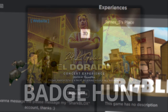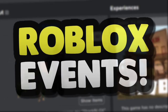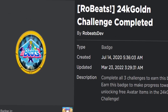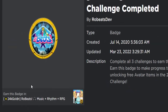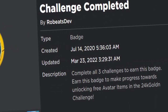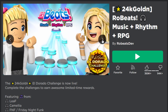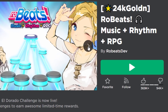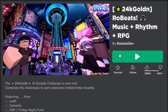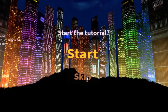Welcome back to another Roblox badge hunting video. We are collecting badges for the 24k Golden Event. The badge we're going for today is the Robits 24k Golden Challenge Completed badge from the game called Robits. To get this, the description says complete all three challenges. Someone warned me not to join on a private server because the last challenge only works on public servers.